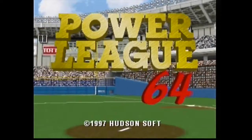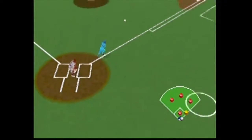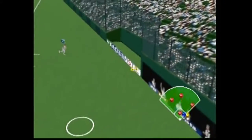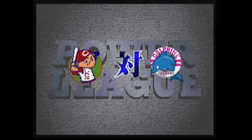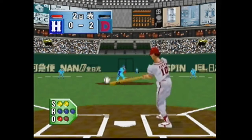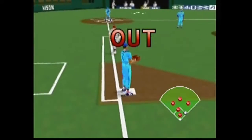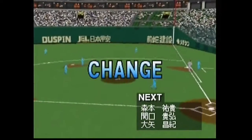First up, Hudson Soft's 1997 release, Power League 64. This definitely looks and feels like the most standard baseball game of the bunch. It doesn't have artistic style to speak of, nor does it have any defining gameplay features. You can edit players, try for the pennant, or participate in a home-run derby, just like every other baseball game. It isn't terrible by any means, but Power League 64's control system is very annoying.